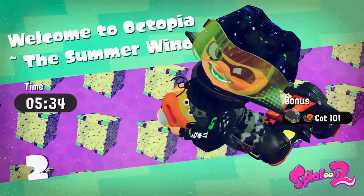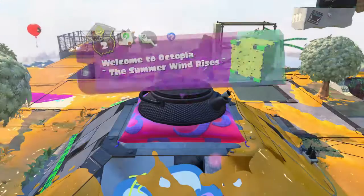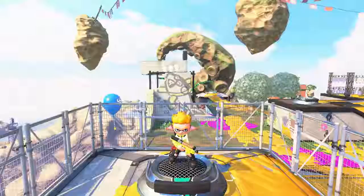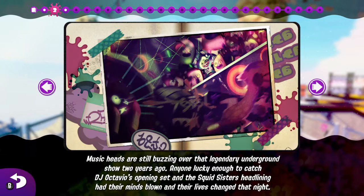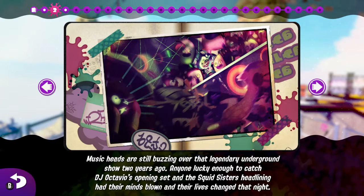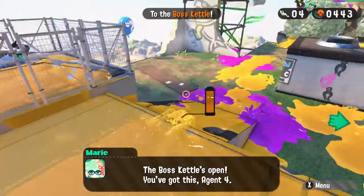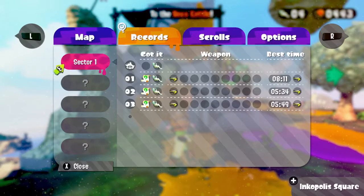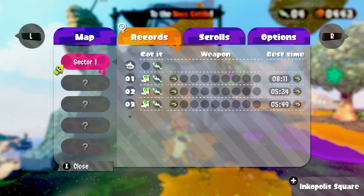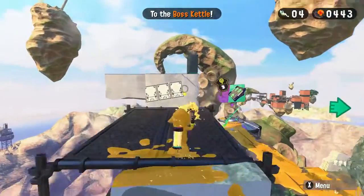We've been really successful today — two levels down, and we've hardly taken the time it took us to complete just the one level before. The boss kettle has been unlocked. But before we do that, I know there is a challenge — 'Music heads are still buzzing over that legendary underground show two years ago — anyone lucky enough to catch DJ Octavio's opening set and the Squid Sisters headlining had their minds blown.' I know there is definitely some kind of secret in this hub world. If we go into the menu, Sector 1 Records — you can see the main hub world of Sector 1 has what looks like another scroll as well as the Sardinium.